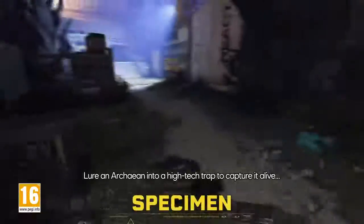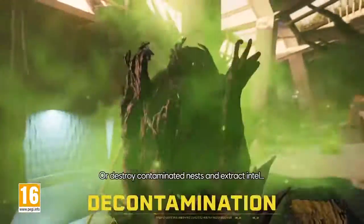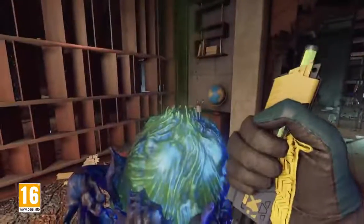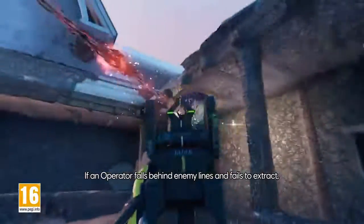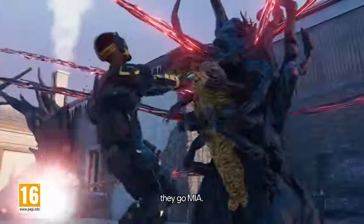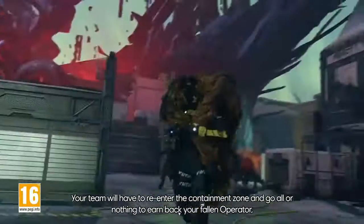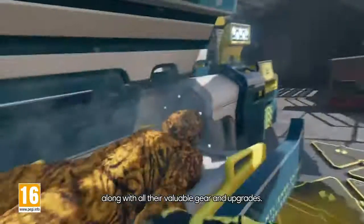Lure an Arkean into a high-tech trap to capture it alive, or destroy contaminated nests and extract intel. If an operator falls behind enemy lines and fails to extract, they go MIA. Your team will have to re-enter the containment zone and go all or nothing to earn back your fallen operator, along with all their valuable gear and upgrades.